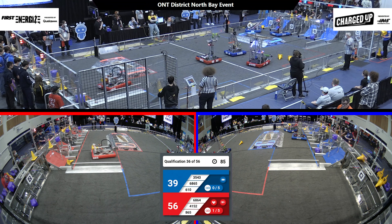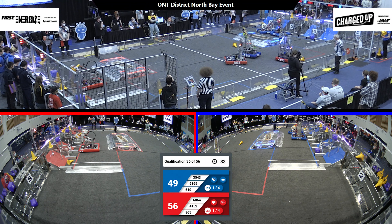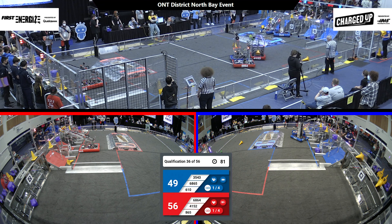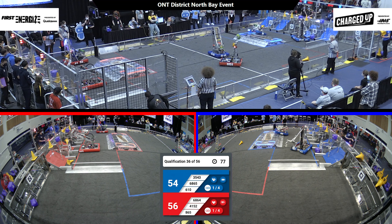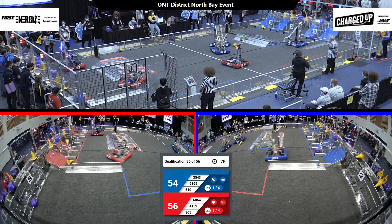6-10 and 35-43 also completing a link for the Blue Alliance. It is neck and neck, folks. 6-10 deposits a cone up high for five. 865 — a narrow miss there.